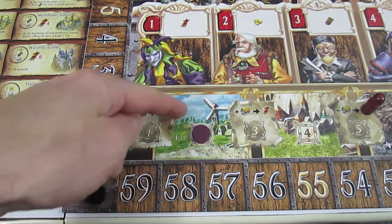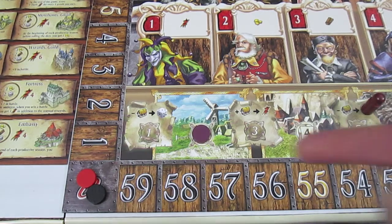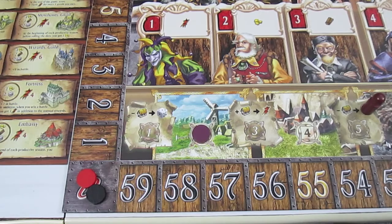That is basically the first space of the season, and now we move to space two — spring. Spring, summer, and fall all operate the same way as productive phases. Let's go ahead and start rolling some dice.